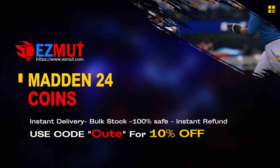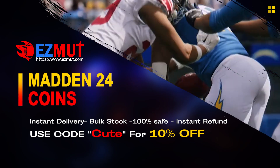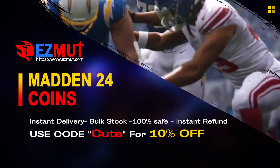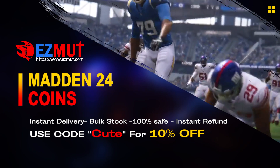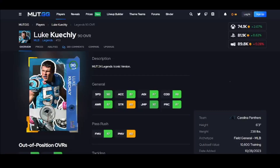Go to easymutt.com, use code CUTE for 10% off right now. There's a link down below for buying coins step by step, or you can even buy points now with the new technology. It's ban-free — stop gambling your money.